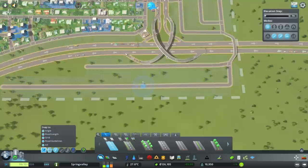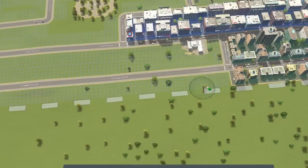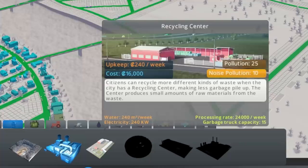Down here we can have loads and loads of office space. We're a Small City now - we've got trains, cable cars, loads of good stuff. So offices everywhere down here. We then just need more residential, more commercial - and check out the money: 170 grand! Garbage processing is bad though. Can I get a recycling centre? That would be good. I'm going to put two right next to the landfill and shove another incinerator over this way.